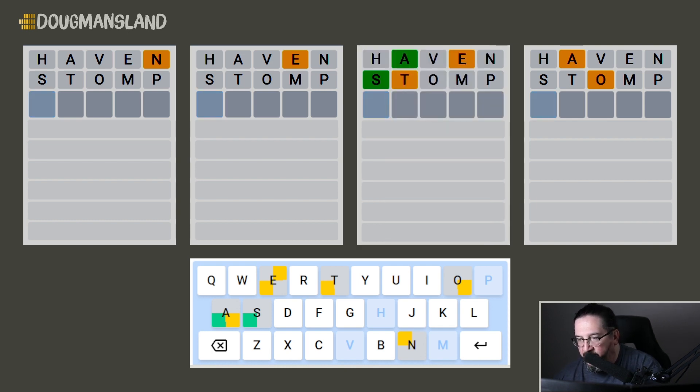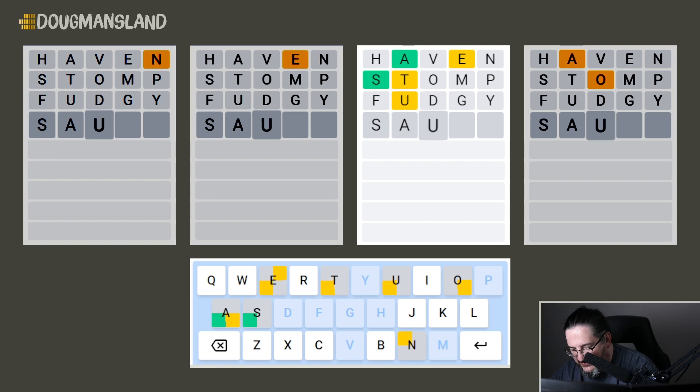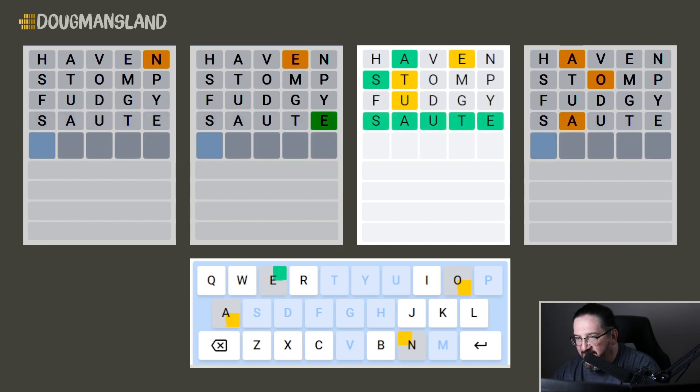All five letters of 'fudgy' are available for the third guess, so we're going to go with that. And wow — nothing except for the third puzzle. The good news is we've gotten the answer: 'saute'. Cut and dry, that was pretty easy, so we'll take that.